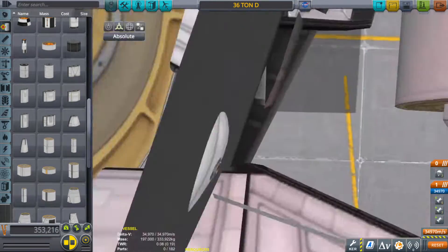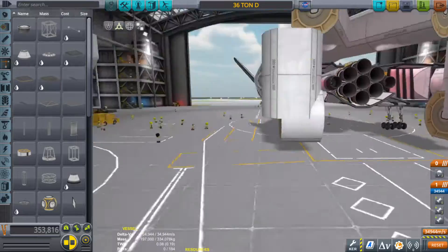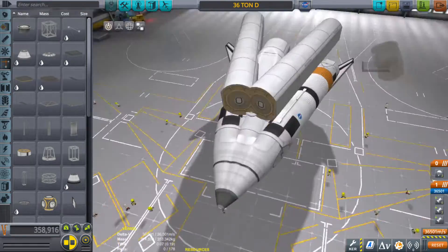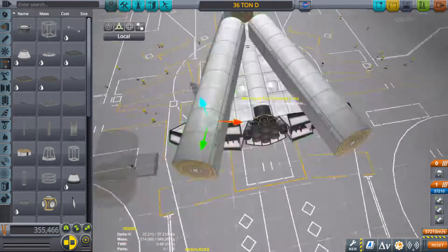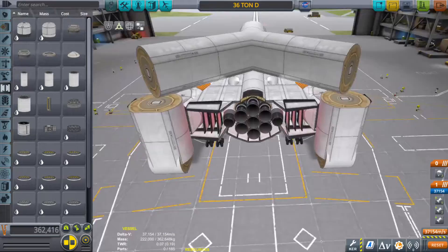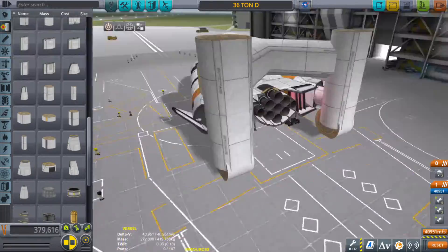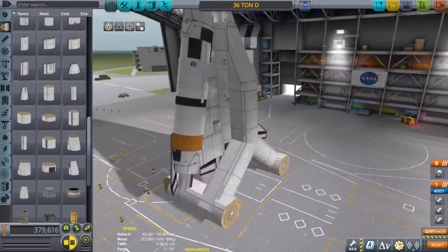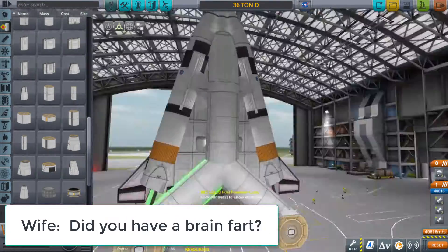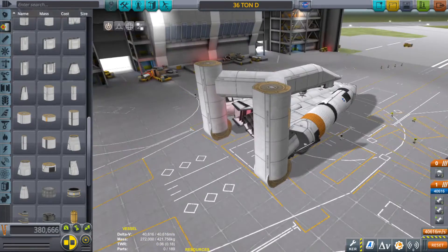At this point I was kind of shooting from the hip. I knew I wanted something that supported the weight of the craft but I didn't know exactly how to do that and lift it up at the same time. I still utilized the claw but only to keep the craft steady during the lifting and fueling process. The idea was to use the 'same vessel interaction' setting — that's the doohickey that allows same-vessel parts to interact with each other instead of blending into one another. So yeah, that was the new idea: have the launch platform support the weight of the craft when it's fully fueled.